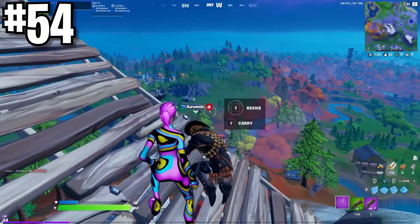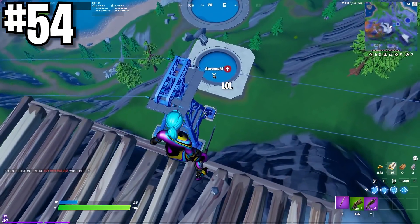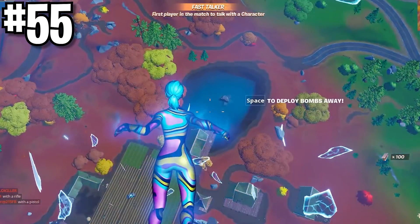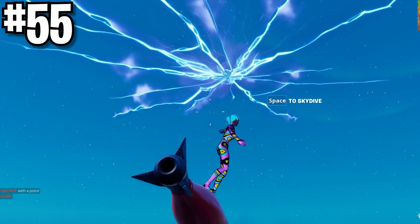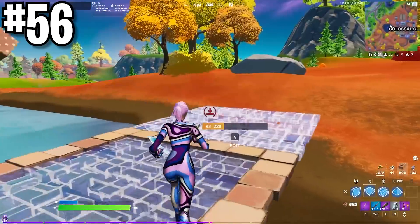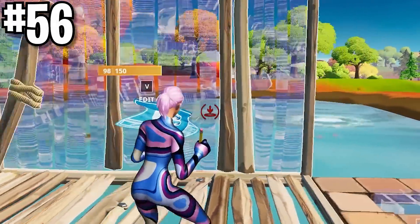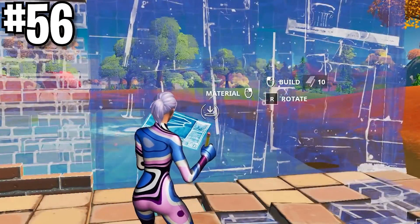If you ever play any sort of team mode, you can throw your teammates down from any height and they won't take fall damage — this has saved my teammates and I multiple times. Keep in mind there are multiple NPCs you can buy a rift from, which could save you if a zone is really far or you need to run away. The only downside is that it costs 245 gold, so it might not be used too often. Whenever you get lobby focused, instantly switch to hard mats. The better option is to just look for natural cover though. When you place wood, it starts with 90 health; brick starts with 99 health; and metal starts with 110 health.